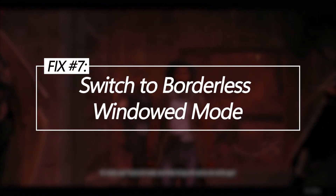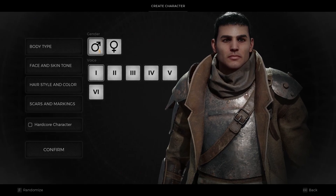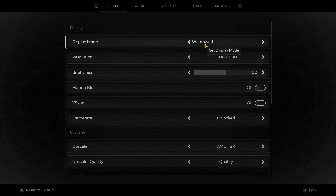Switch to Borderless Windowed Mode. The exclusive full-screen mode may be causing crashes. Borderless Windowed simplifies Alt-tabbing and may improve stability. In video settings, under Display Mode, select Borderless Windowed instead of Fullscreen.